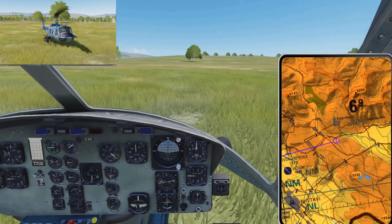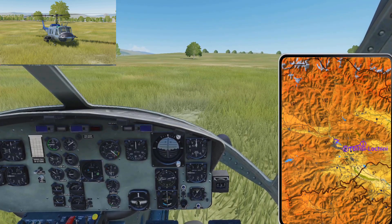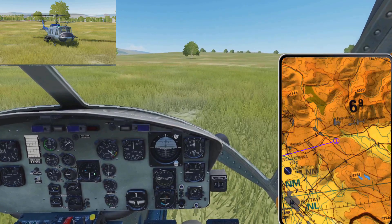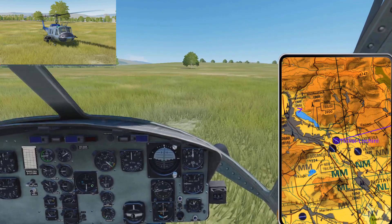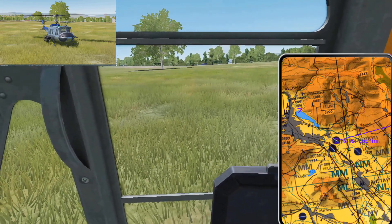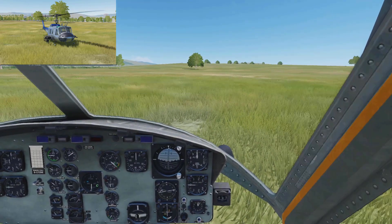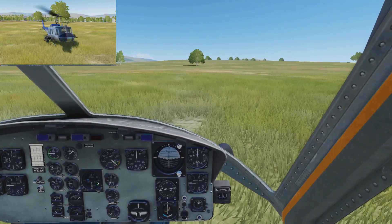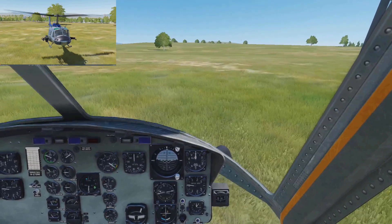We'll look at our kneeboard map here, see if we can get it set up — see exactly our position and which way we are facing. So what we'll be doing is taking off and coming down to the southeast to that base you can see — that's where it was supposed to spawn us. Everything looks good, let's take off and get moving.